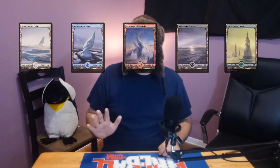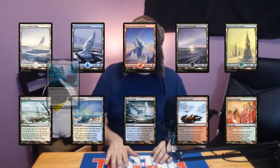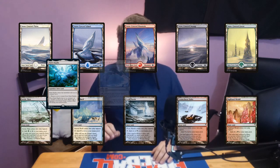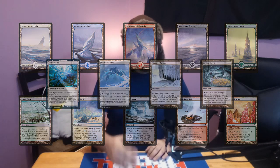There are 14 snow lands: the five basics, five allied tap lands, and then Dark Depths, Frostwalk Bastion, Mouth of Ronom, and Scrying Sheets. When it comes to the basics, since they are still technically basic lands, you can have as many of them in your Commander deck as you'd like — they do not have to abide by the singleton rule. So you can have a whole deck of just snow-covered lands, and I'm going to have some future deck techs that take advantage of this.